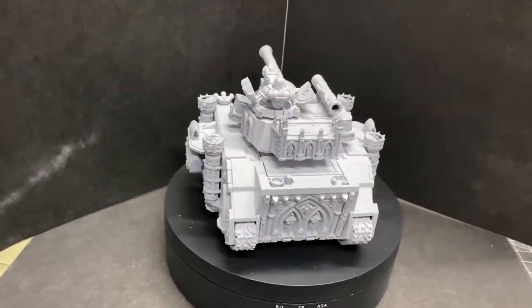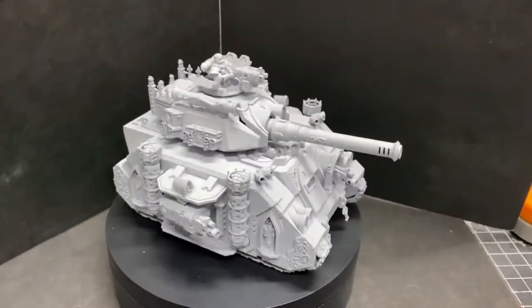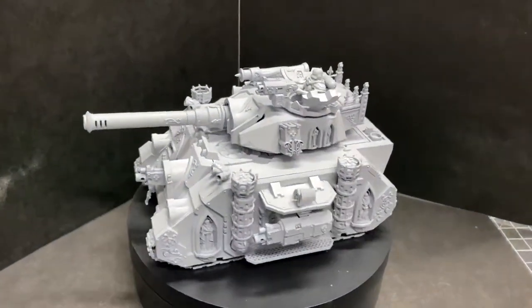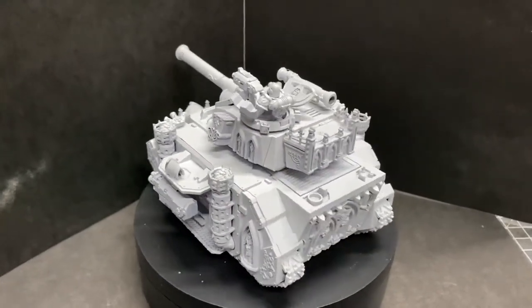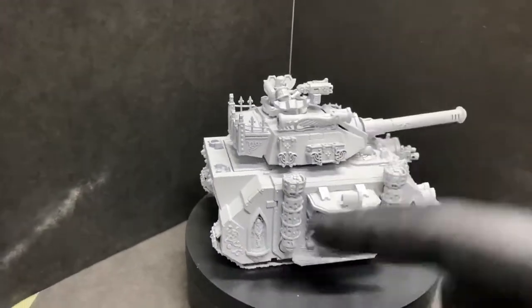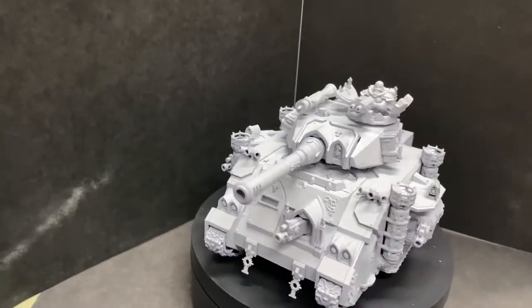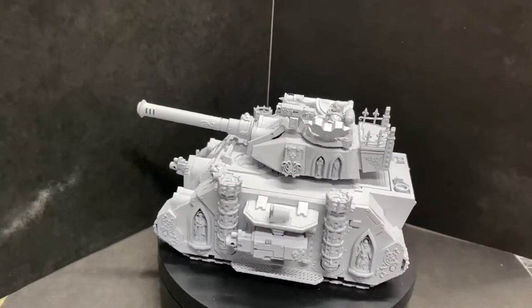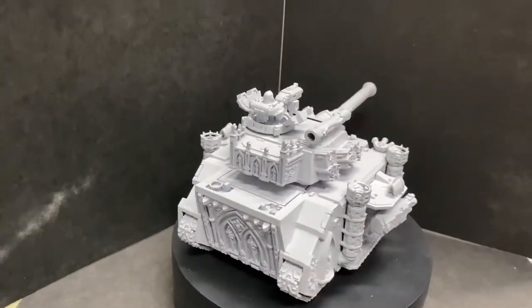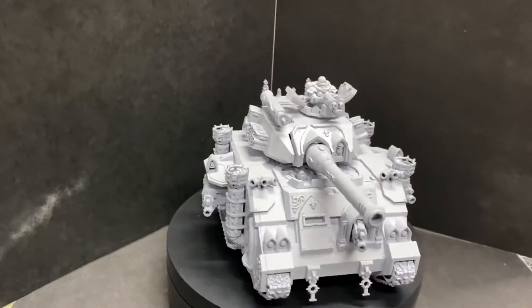Not quite as bad as the Exorcist but still right up there — it uses the same basic chassis. I haven't done a build video on this one, I'm sorry, I just wasn't feeling up to it. I finished the build myself. We've got the hunter-killer missile on the top here — quite often you'll see them mounted at the back, which I also did on the Exorcist, but I had a little test and the turret potentially would have fouled where the launcher was, so I figured mounting it on top of the turret didn't spoil the look of the model.